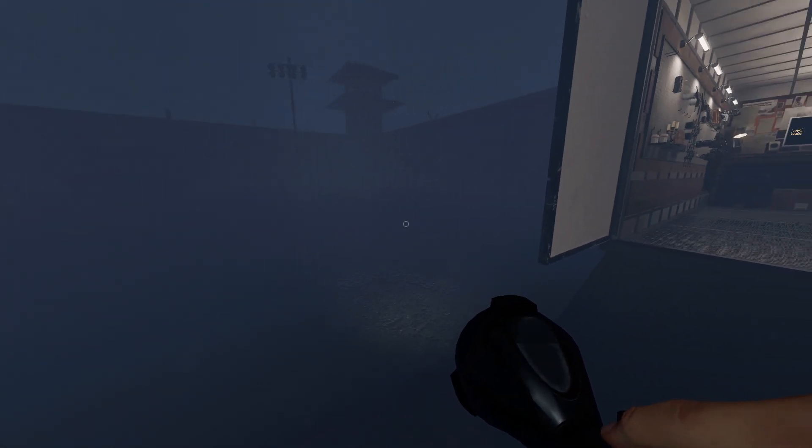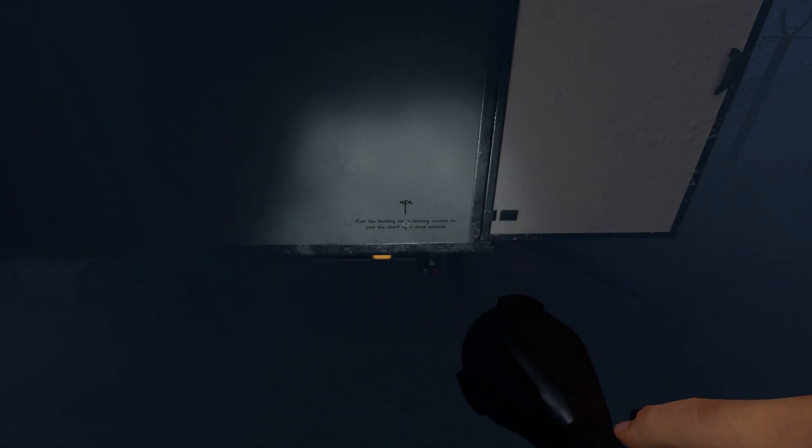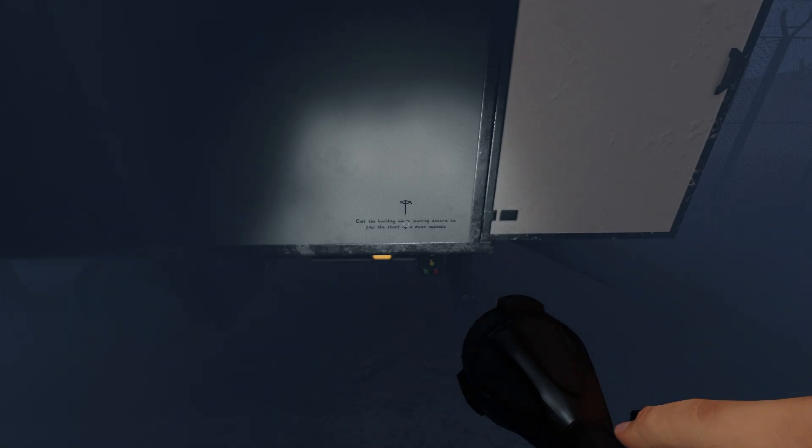Walk out of the van, turn right, do a little U-turn. This one, very sneakily, is right on the outside of the prison — you'd think it would be on the inside, but it's hiding in plain sight on the outside. It reads: 'Exit the building where learning occurs. Find the start of a maze outside.' This refers to going to a place where learning occurs — there is a school map — and you're meant to go outside to a maze. You have to exit the building from the school. This was a pretty tough one to find the beginning of, but I can show you in just a second.